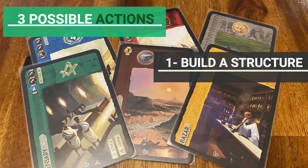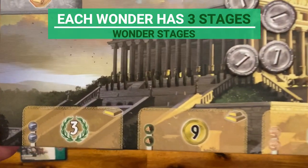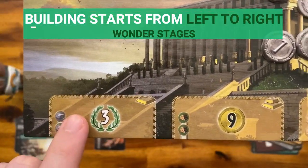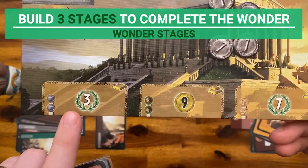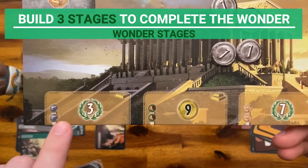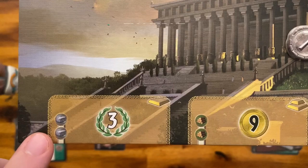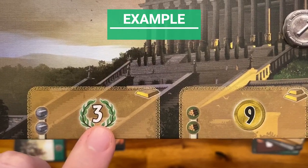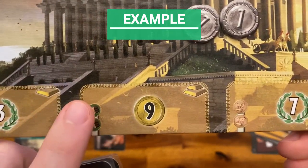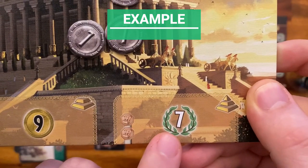The second action you can do is building a stage of the wonder. Each wonder has three stages at the bottom part of the board. You start building from left to right, and each stage built gives some bonuses. To complete the wonder, the player needs to build all three stages. Each stage has a building cost written next to the bonus granted. For example, the first stage of this wonder costs two stones and gives three victory points. The second costs two wood and gives nine coins when built, and the third costs two parchments and gives seven victory points.